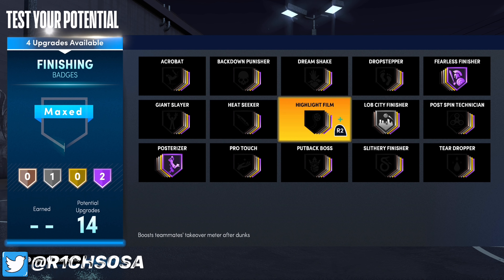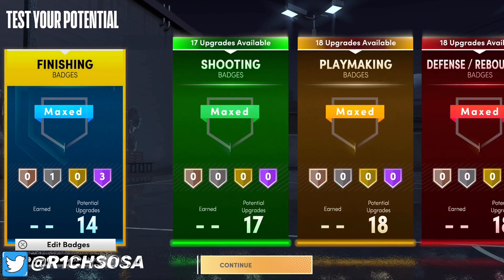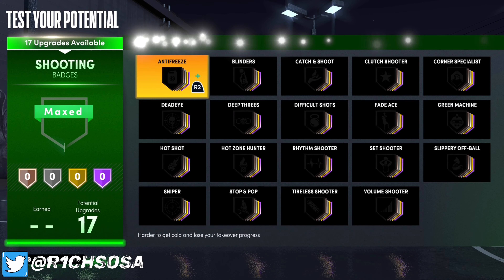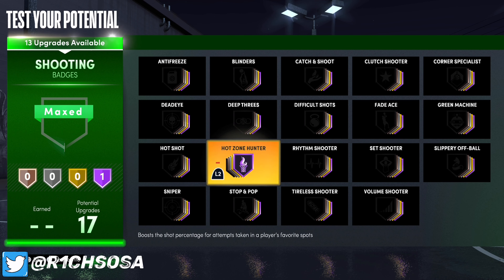You could go with pro touch or acrobat — I'm going to go with pro touch on Hall of Fame. Now let's go ahead and get into the shooting badges. First things first, we're going to put on shot creator hunter on Hall of Fame and deep threes on Hall of Fame as well.